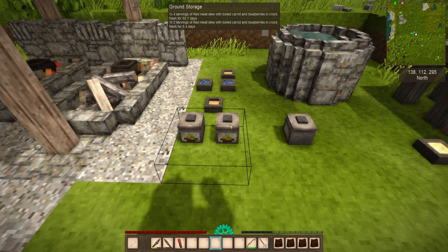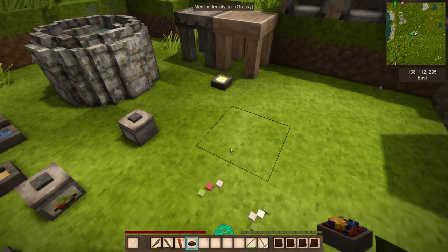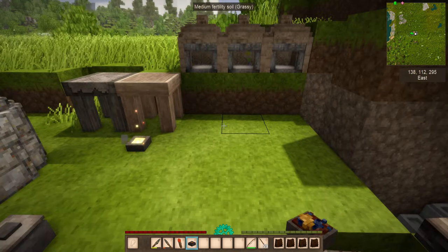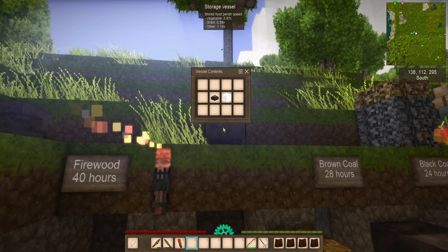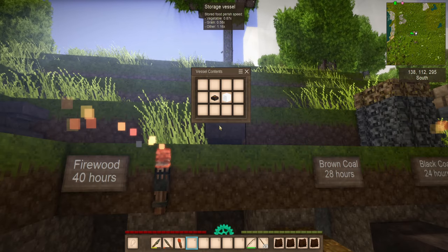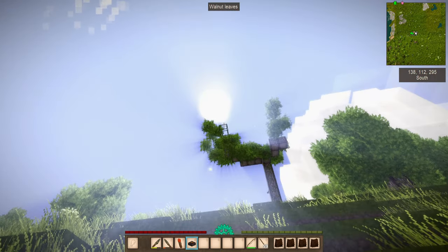One crock is going to last 52 and a half days; the other is going to last five and a half days — can you guess which one has been sealed? The number of servings doesn't have any relation to how long it takes to spoil. If you're not sure which is which, just pick one up to check. When you look at a storage vessel, it says vegetables — it helps; grain — it doesn't; and others will actually make it expire sooner. If it's in a cellar, you'll have a much better chance of it lasting longer; sitting out in the sun, it's just baking.